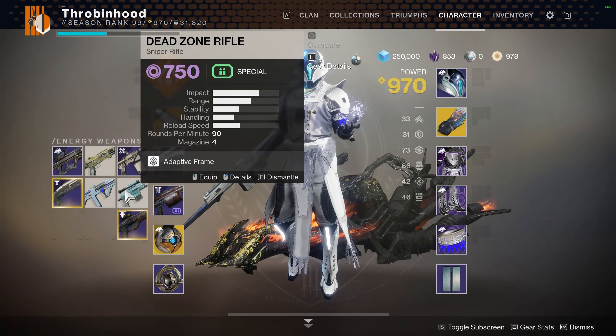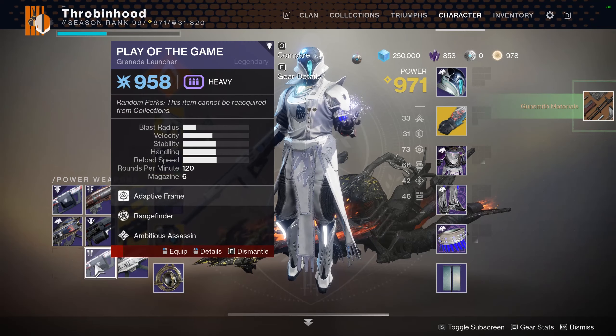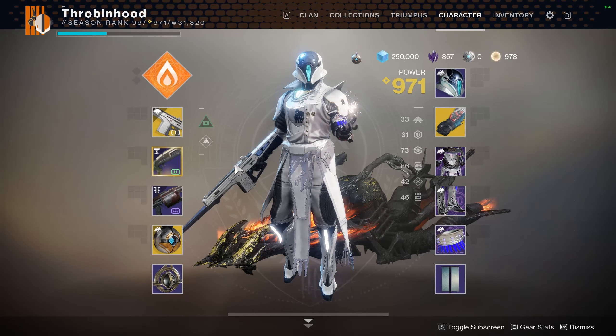Next map: Burnout — a closer range map. Probably gonna use the shotgun for this one. Monte Carlo could contend at medium ranges because of the High Cal flinch, assuming flinch works — just kidding, flinch doesn't work. But we'll see what happens.